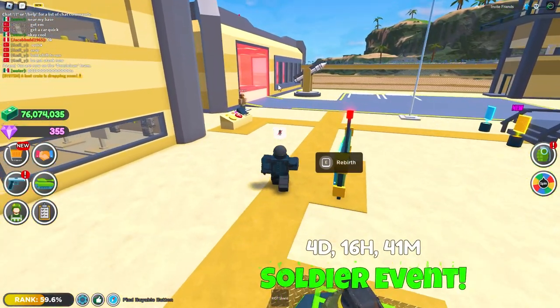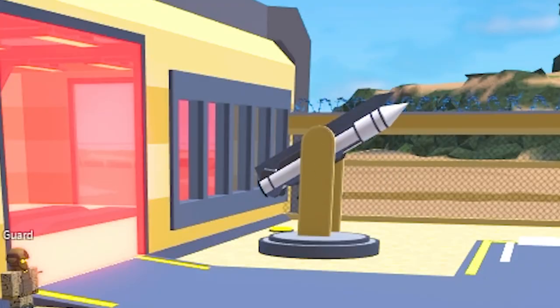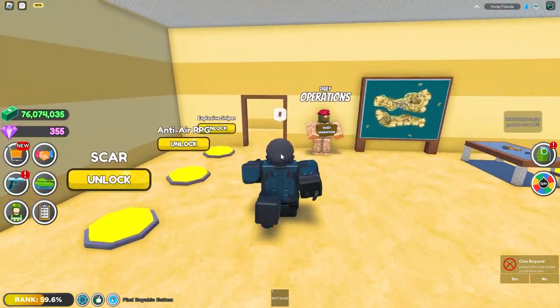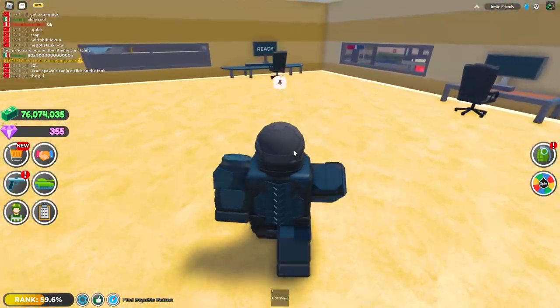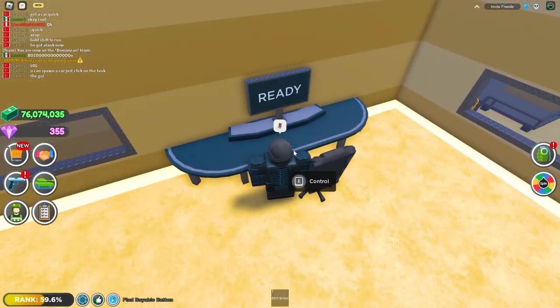First off, if you're at low rebirth, you're going to need the third floor so that you can get to the computer to access the laptop to shoot this missile out. All you're going to do is go in here and head over to the third floor.